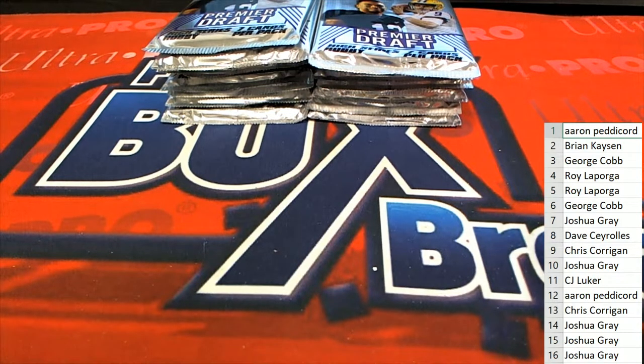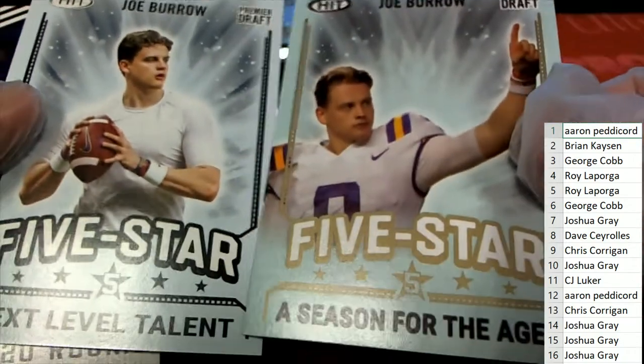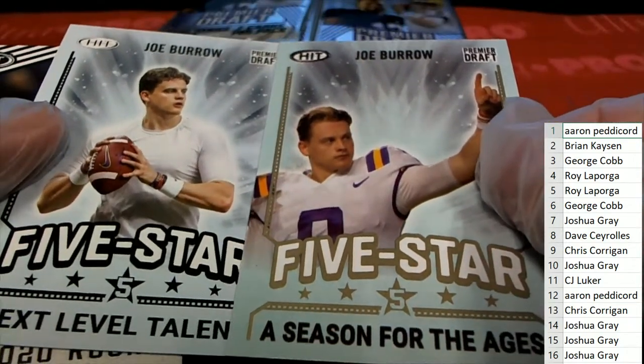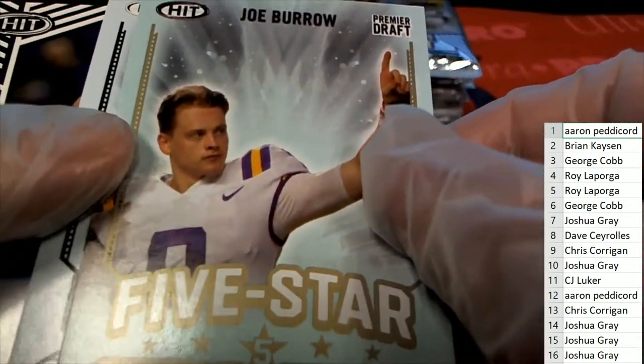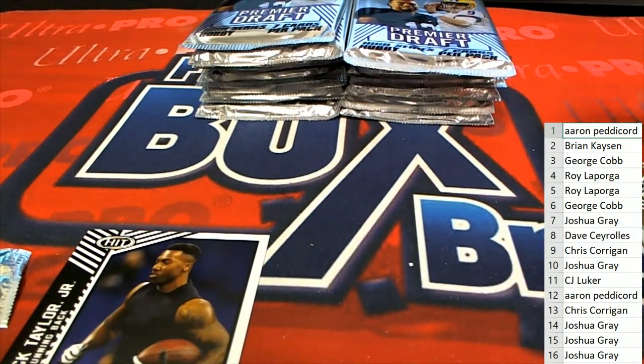You'll notice the variation here too with your two Joe Burrows — that's like a variation as well. You can see the color difference there, similar to the color differences in the Zach Moss.